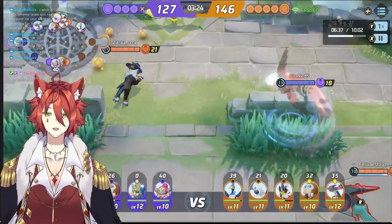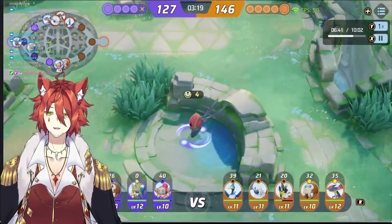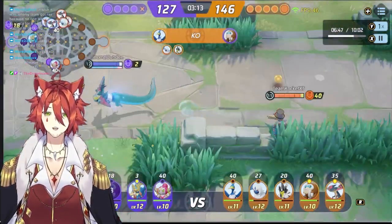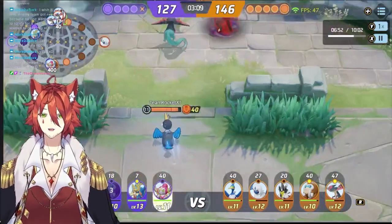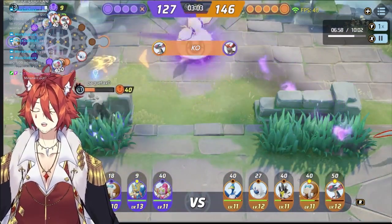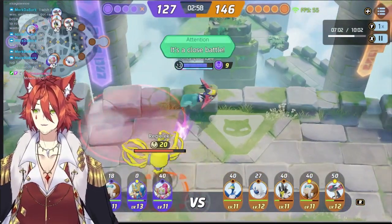Looks like the rest of the team is rotating to where Zacian was, trying to get all the farm. But Zacian is going for the jungle — smart play. You don't want to leave your farm up for too long. If you're just fighting back and forth you're getting nowhere. But if you let them have objectives and you still get your farm, you won't fall behind in level. That's something a lot of people don't understand about Pokémon Unite — sometimes it's not worth contesting objectives if it means giving up your farm.